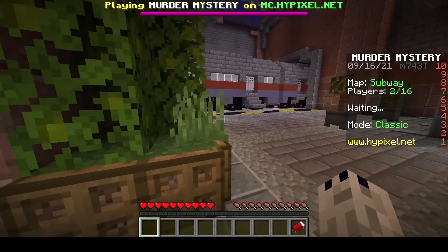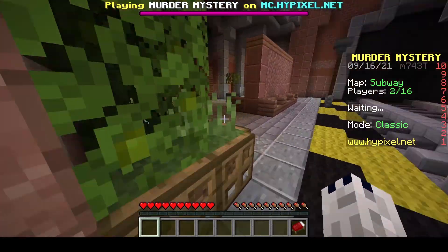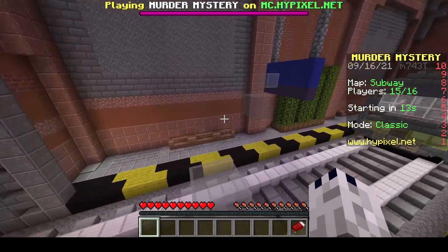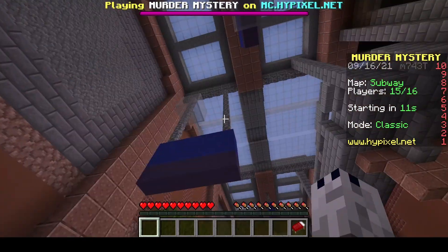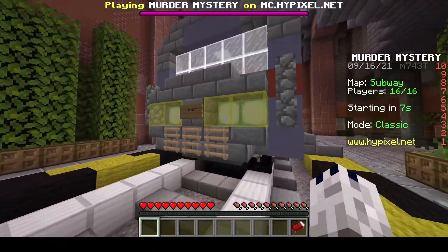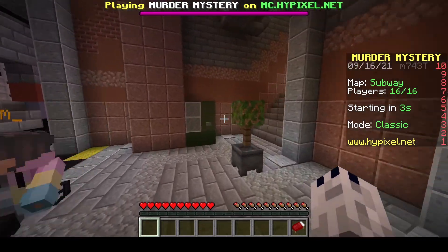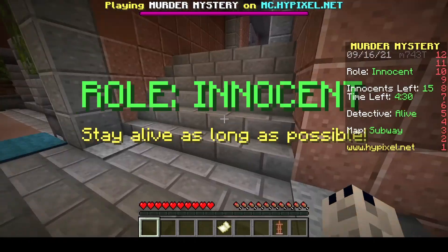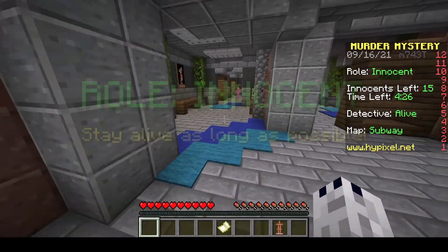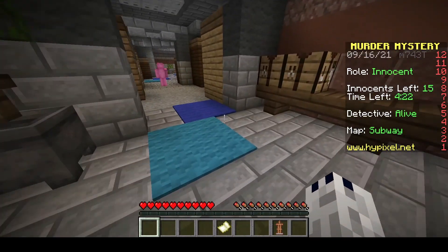This is the second map called Subway. I don't know if people are going to join, but this is the waiting lobby. Oh, people actually joined! There are also new parkours in lobbies where I think you can just get on top of this train. I'm kind of excited to see this new map.